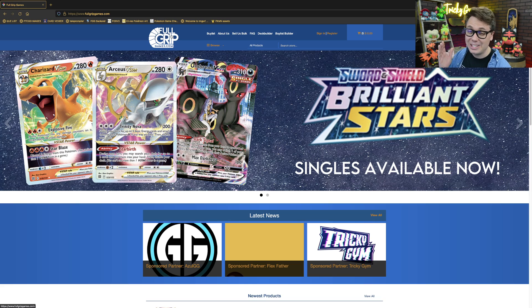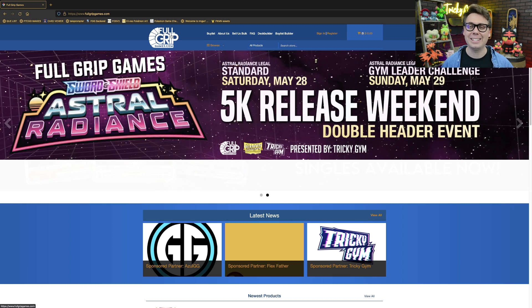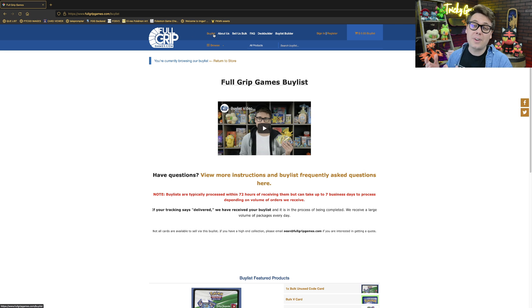I'm real stoked to show off Brandon's second place Regional Championship Malamar list, but before we get to it, let's head on over to FullGripGames.com — the best place to buy Pokemon trading card game singles and sealed product. We've got super fast shipping and top-notch grading. You really won't find better service anywhere. We've also got a buy list, so if you've got extra cards lying around and you're trying to get some cash or store credit, check out the FullGripGames buy list. Selling your extra cards directly supports the content I create here on Tricky Gym.